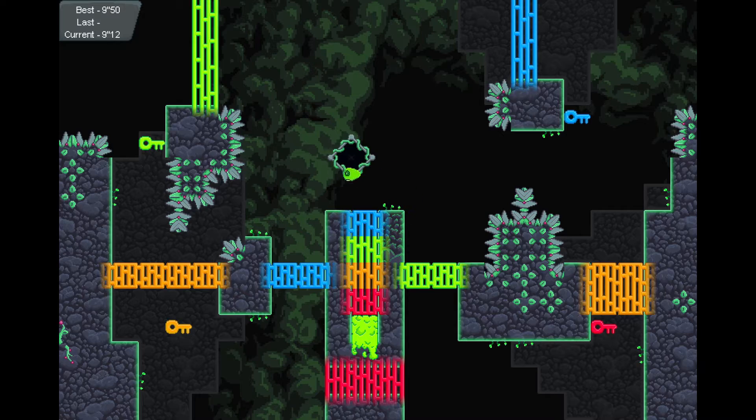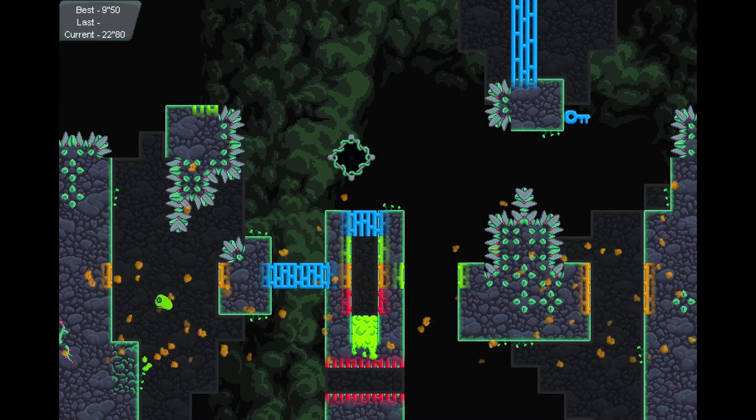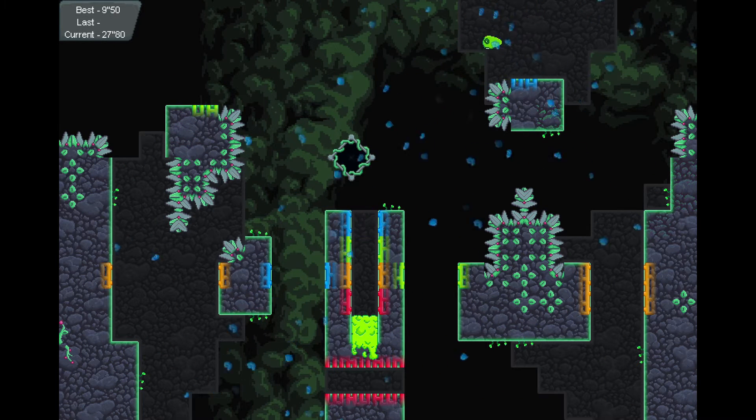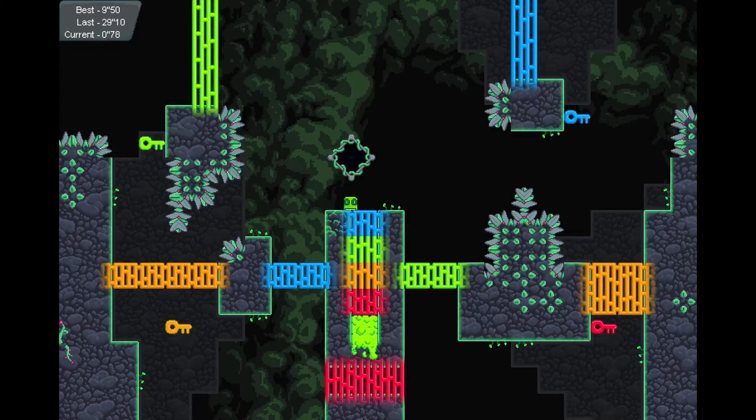We'll see what we can do - I can't guarantee I'm gonna beat that 9.50, but we'll give it our best shot. Okay, looks like we have two choices, we go in the middle here and got to get all the keys, and we can go left or right at the start. I'm not sure what the fastest way is - I'll probably remember once I do it. Maybe not, we'll just see what we've got to work with.